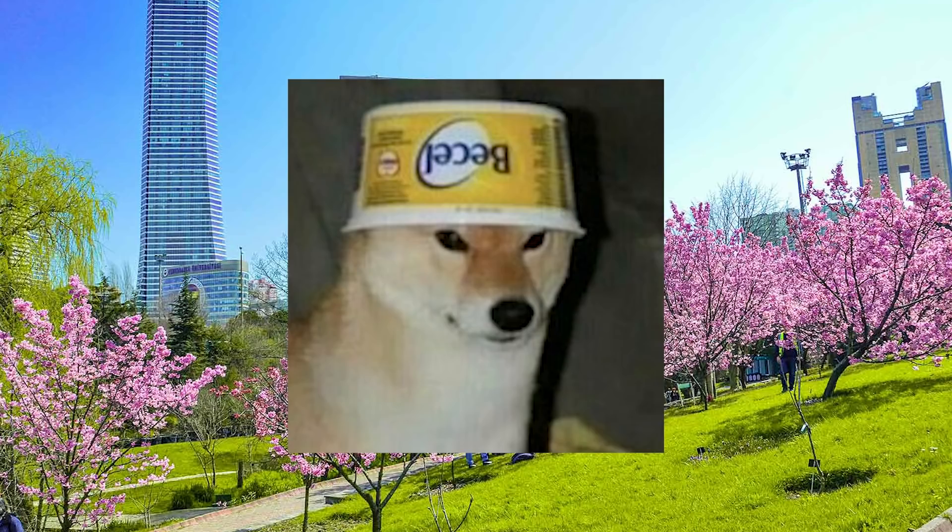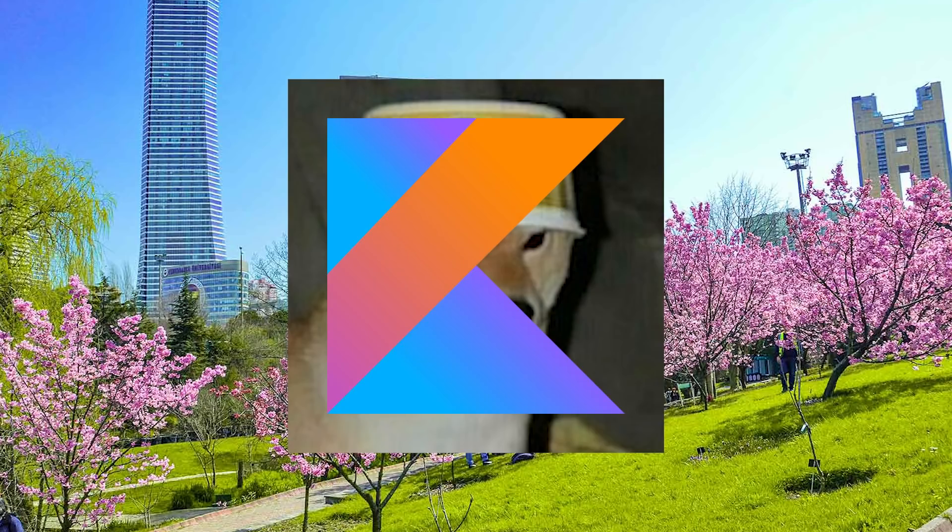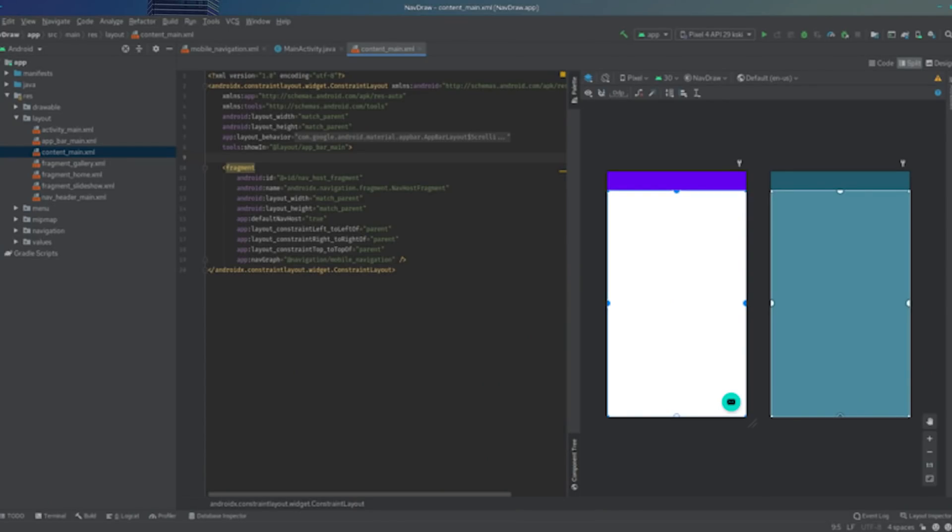At number six, we have Kotlin. Kotlin is basically Java — or at least it can be considered an alternative to Java. Many people use it for Android development; it has become a top choice for Android development, being a built-in language in IDEs like Android Studio. It was developed by JetBrains, the same people who made IntelliJ IDEA, a popular Java IDE.